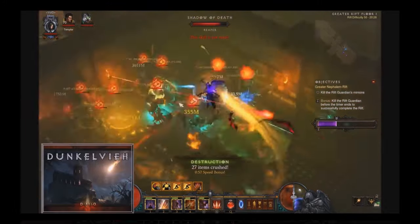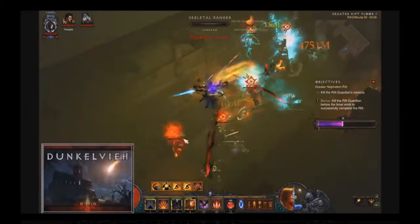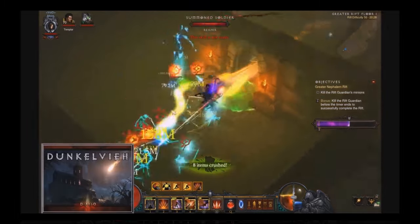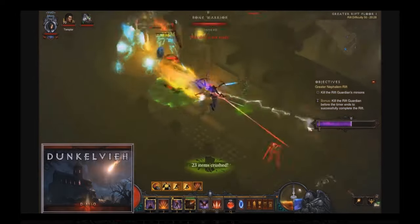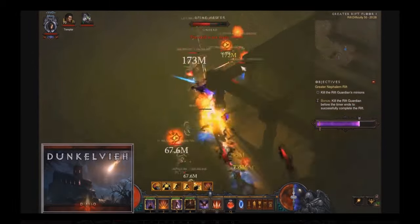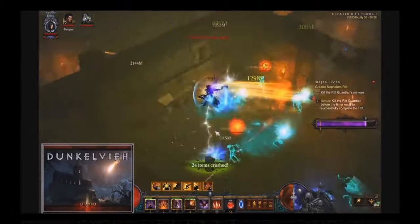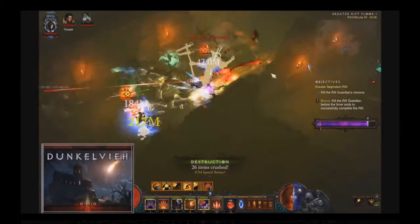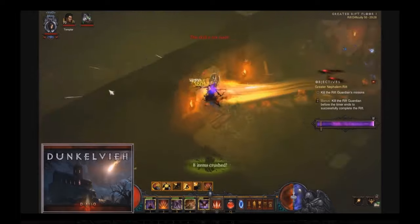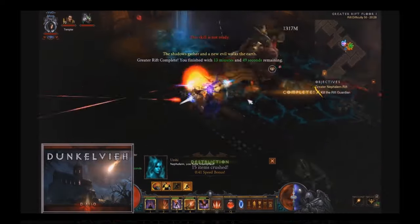This setup is extremely fun to play in torment 10, and in the next patch 2.4.2 you can use it up to torment 13, but your speed will suffer a bit. With my gear in torment 13, my clear times are around 2 minutes. Unfortunately it is not the fastest way to farm the highest torment level anymore, because the damage is limited — it's defined by Pain Enhancer and Fan of Knives 3 charges — and that limit is set a little bit lower than torment 13.